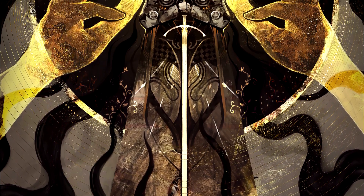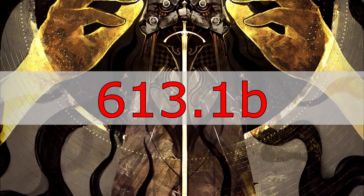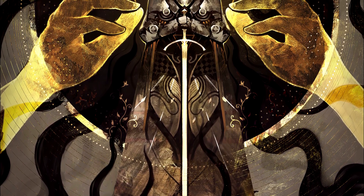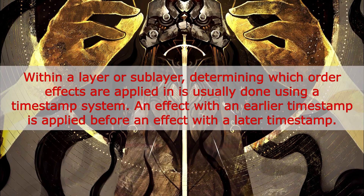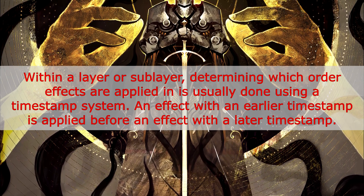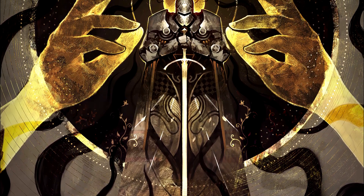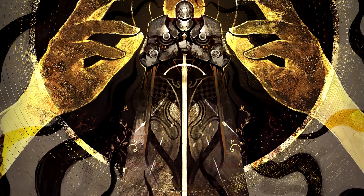This video isn't going to look at other layers, but instead what happens when two effects are applied in the same layer. In Magic, when two continuous effects happen within the same layer, we look to CR 613.7, which says: within a layer or sublayer, determining which order effects are applied in is usually done using a timestamp system. An effect with an earlier timestamp is applied before an effect with a later timestamp. Basically, the later or newest effect will override the previous or earlier effect.